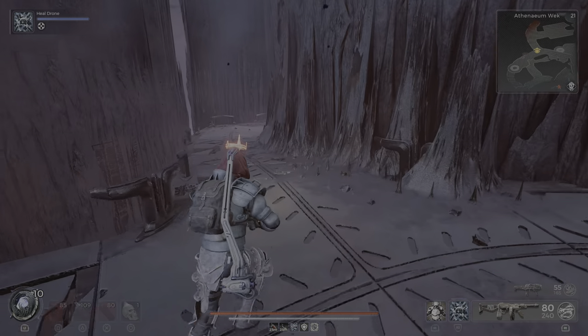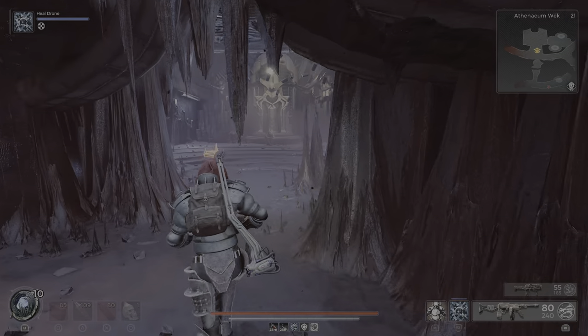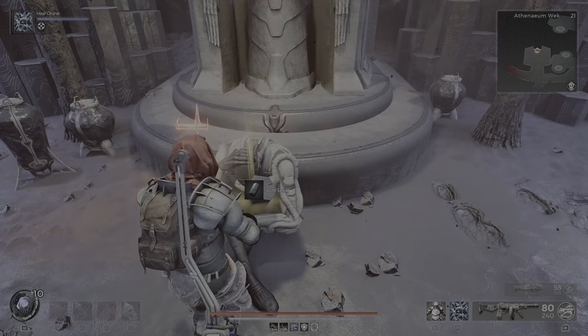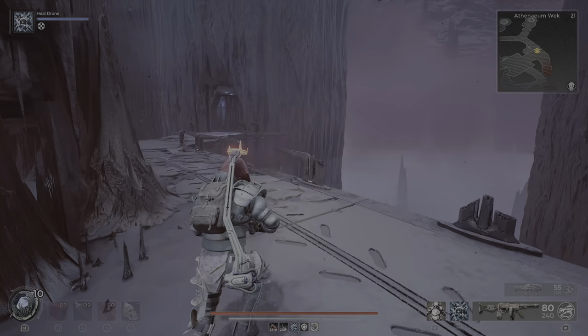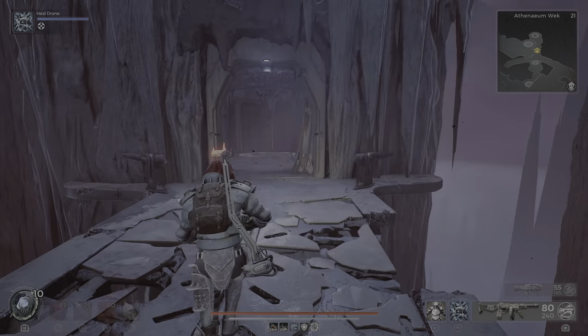There are multiple secrets here, and I will link one of them in the video description. Here's the iron rod material. If you give this back to McCabe in Ward 13, she will give you the shielded shot weapon mod.